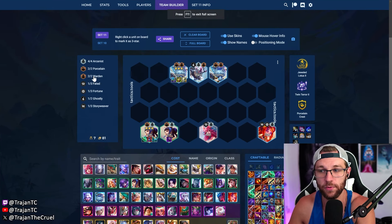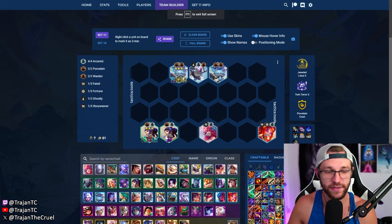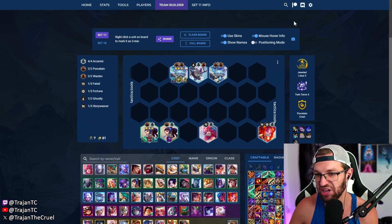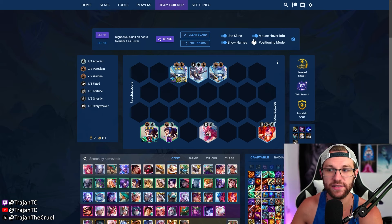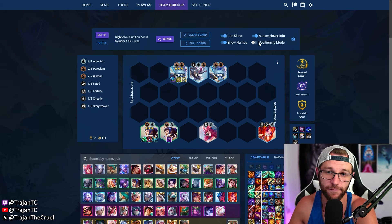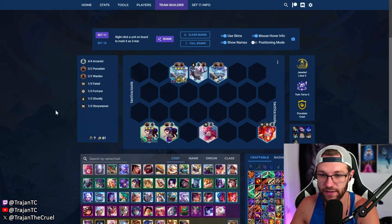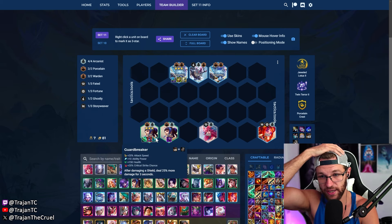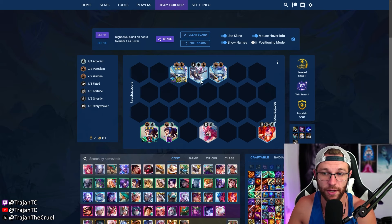So let's talk about the comp. The point of it is to have double Lux on the same side and just instantly blow up a corner at the beginning of the fight — instantly blow up the carry if you position on the correct side. If you don't, you blow up their fodder unit and then blow up their actual carry on the second rotation. You also have an Amumu for giga tank — that's the other three star you're rolling for.